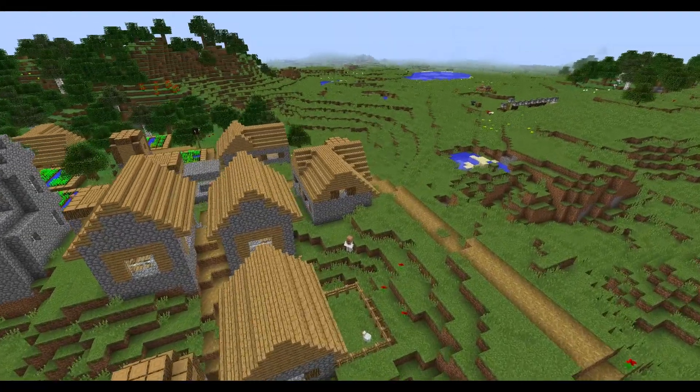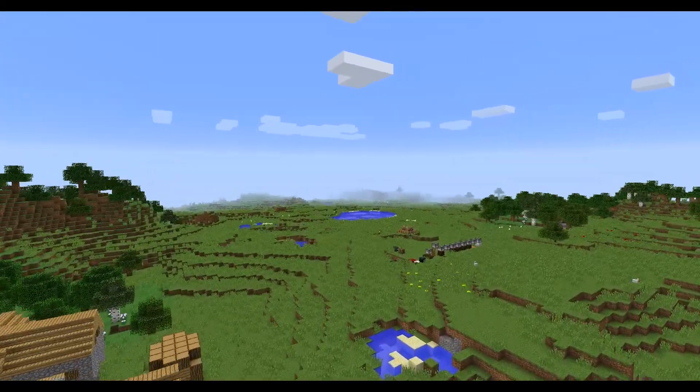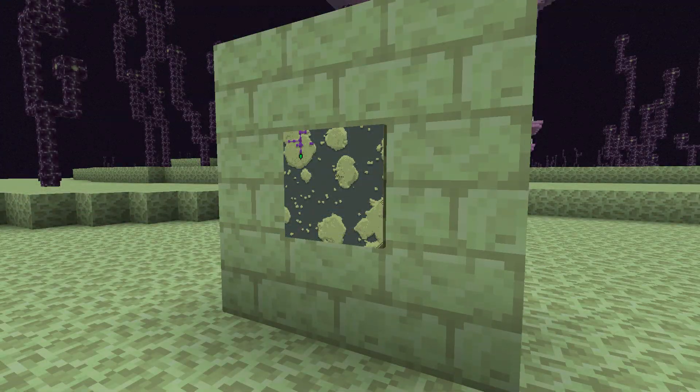Let's start with a little teaser image from lead developer Jeb. He posted this on Twitter, and he's been testing maps. He found that they looked pretty cool when you make them in the End, so he's likely going to keep that in as a new feature, probably in a future snapshot coming up.